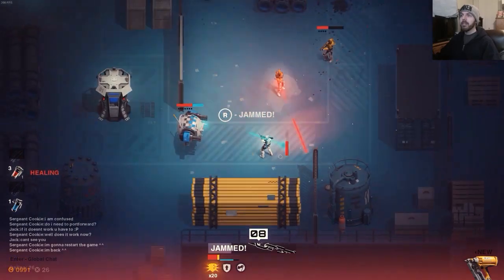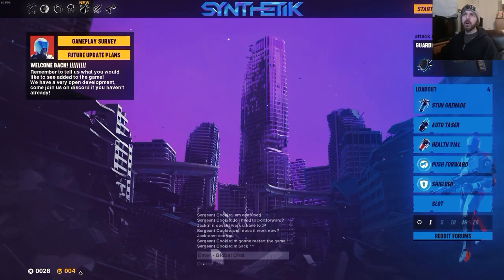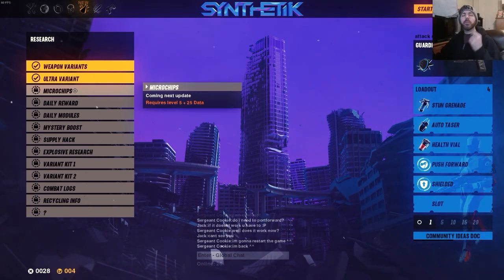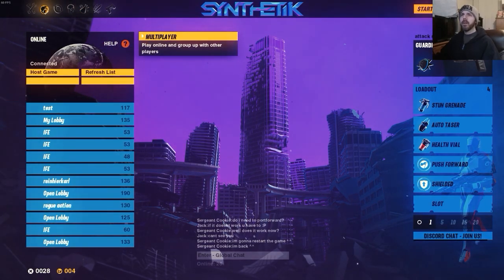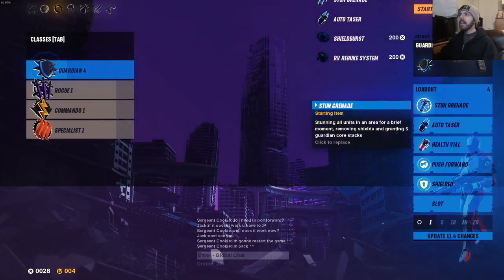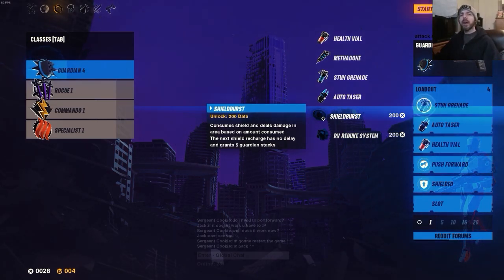It's a roguelite — run-based — and you're going to have a bunch of runs, gain experience, and gain data to be able to do more stuff. That is the core gameplay loop. My current overall level is four and I now have additional research. When I hit level five I can unlock microchips. There are additional things to spend your data on, spending data on further upgrades and research.